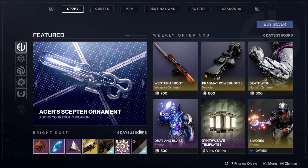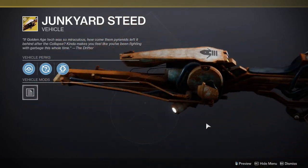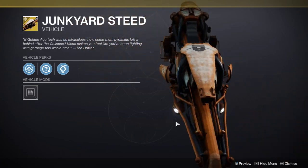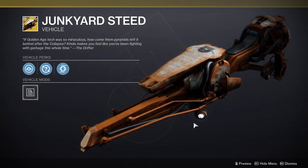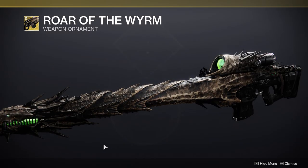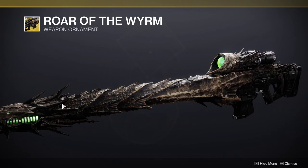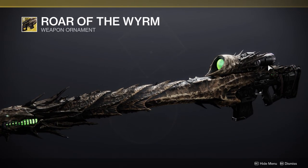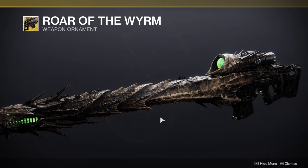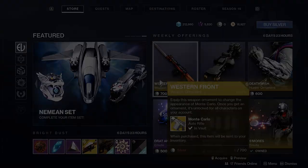She has Junkyard Steed, so if you got the Junkyard ghost last week, you definitely want to pair it with this one, and hopefully they give you the ship as well. And then the Roar of the Worm — I actually love this gun, it's one of my favorite guns in Destiny 2 and this skin looks really cool. I definitely got it.